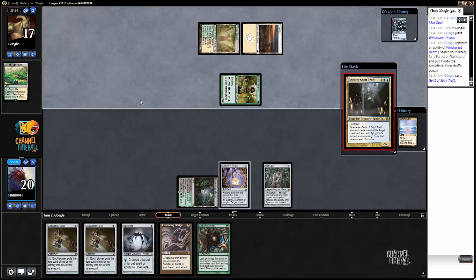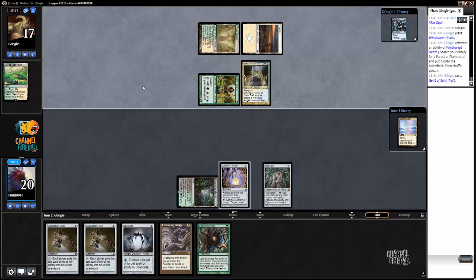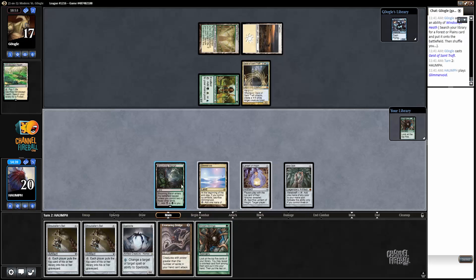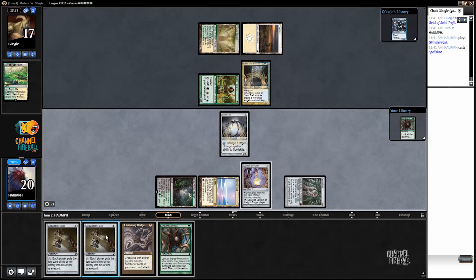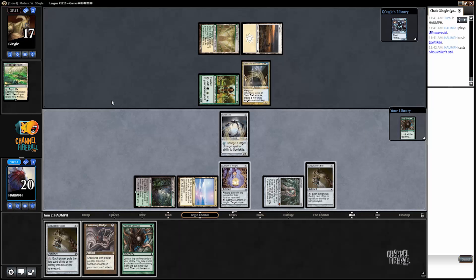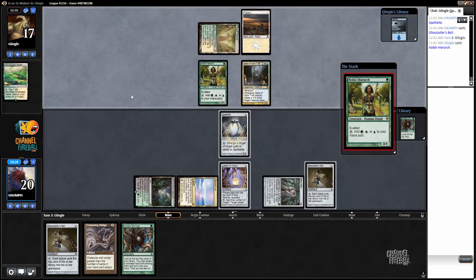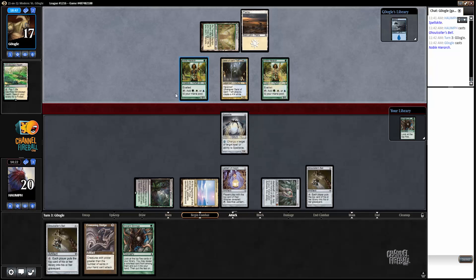Rattlechains on top — no Stony Silence yet. I kind of want to empty out my hand. I can play a Spellskite and a Ghost-Quarter spell which saves some damage — seems pretty good, and also protects some of my shenanigans. I don't think I care about Rattlechains. Spellskite is good against Noble Hierarch so having one in is not bad, but then again I also have Pyroclasm.